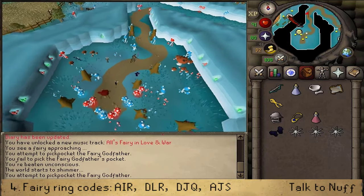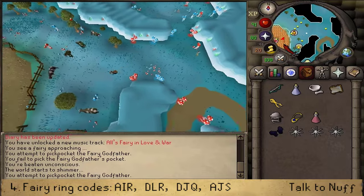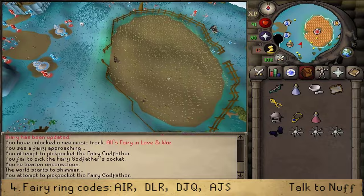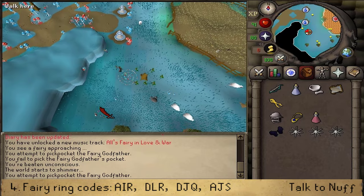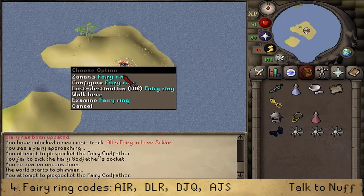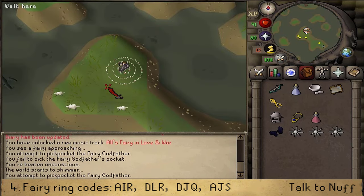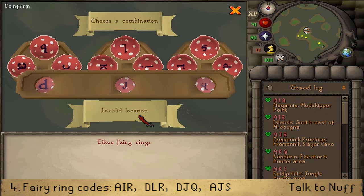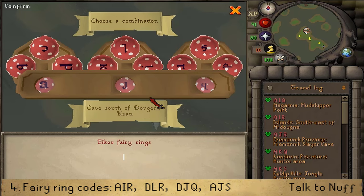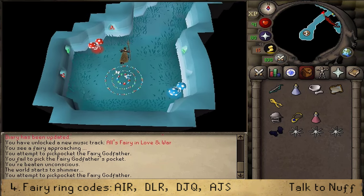Once you have the item, return to the Fairy Queen. To get back to the hideout, use the four Fairy Ring codes again: first A-I-R to Ardoigne, then D-L-R to Zandar, then D-J-Q which currently goes nowhere, and finally A-J-S. Once back at the hideout, give the Godfather's item to complete the second step.